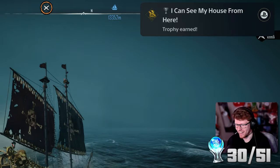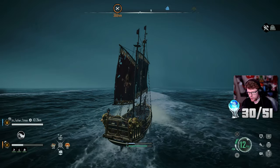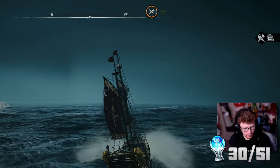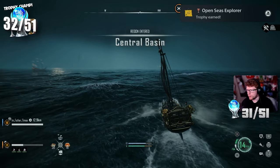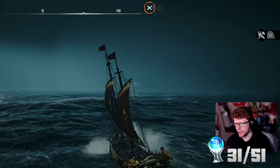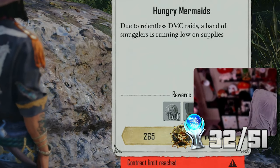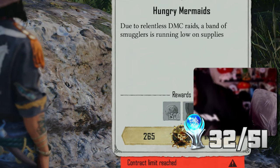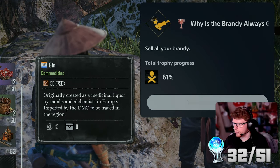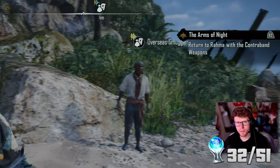Trophy: 'I Can See My House From Here - crest the Rogue Wave.' That did a lot of damage to me though - holy Jesus. While typing out the previous trophy I got another one: 'Open Seas Explorer - explore all zones in the Open Seas.' I was literally just typing out the trophy I just got and I got another one! I then sold some brandy and immediately got another trophy: 'Why Is the Brandy Always Gone? - sell your brandy.' I literally just came back, sat down, sold it, and boom.